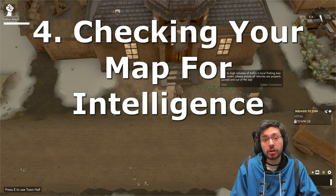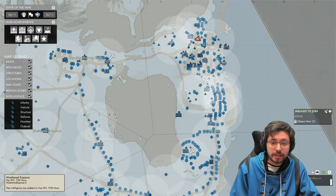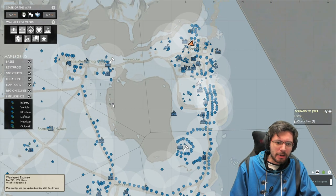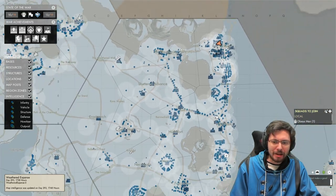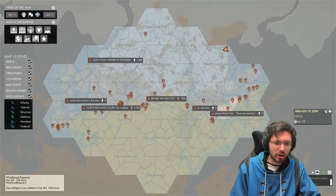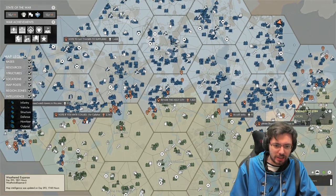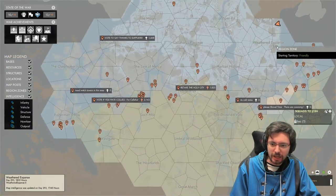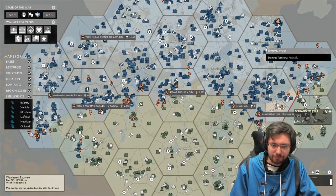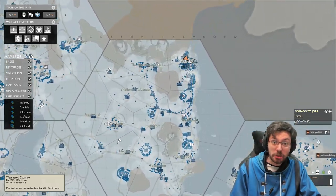Number four: checking your map for intelligence. To check your map, press the M key on your keyboard. You can scroll out to zoom and get a whole picture of the world map and its current state. We're currently in a massive war — the Wardens are winning slightly but the Colonials are pushing back. Let's get into the nitty gritty of the map and why you should be checking it.